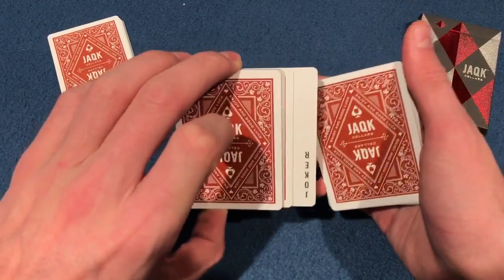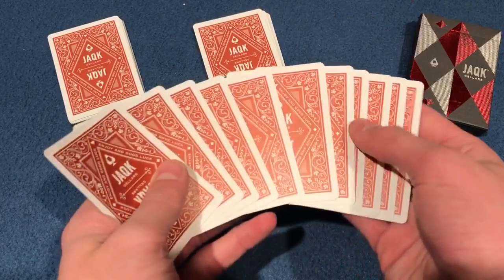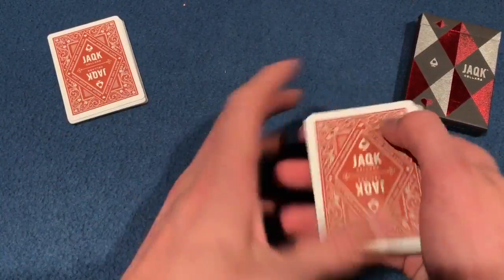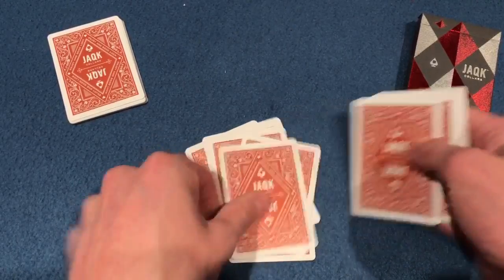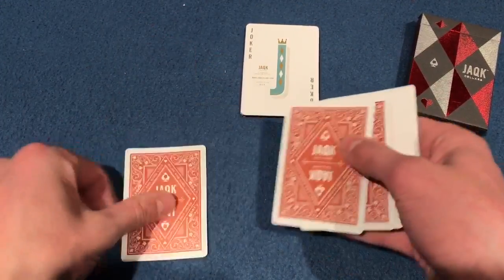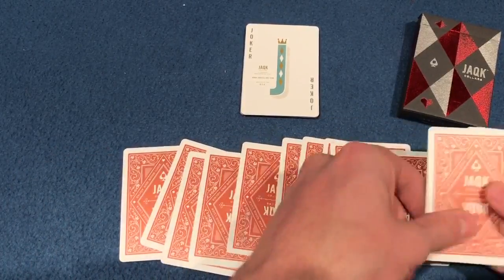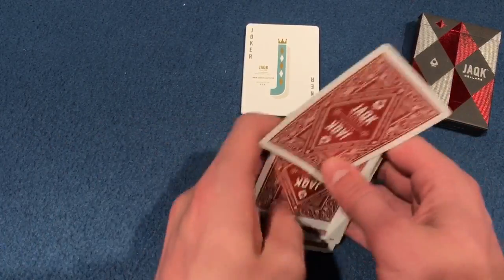So you're picking up everything including the joker and putting it over here. The rest of the bottom, you don't need, and you can go ahead and toss it over here. You now count — we have 1 through 15 cards as the prediction that you made. And if we look over here, we also have 1 through 15 cards, just like that.